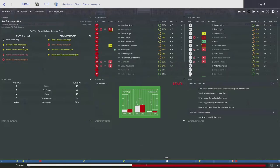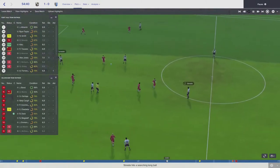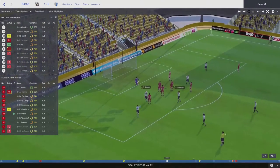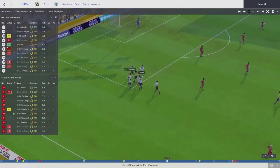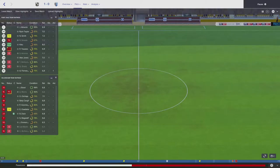Let's have a look at their goal. It was Alex Jones who got on the score sheet for them — just gets played through, not much the goalkeeper can do, and that was the one goal of the game. Alex Jones' first goal of the season for Port Vale. So it was a little bit disappointing to have lost that one.